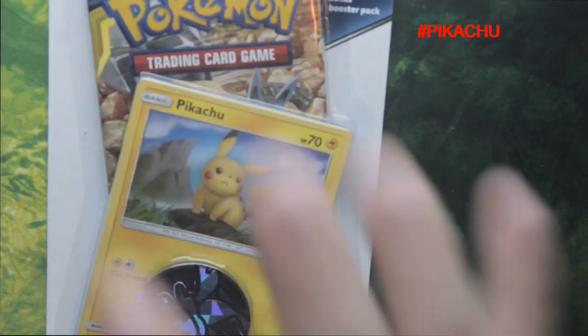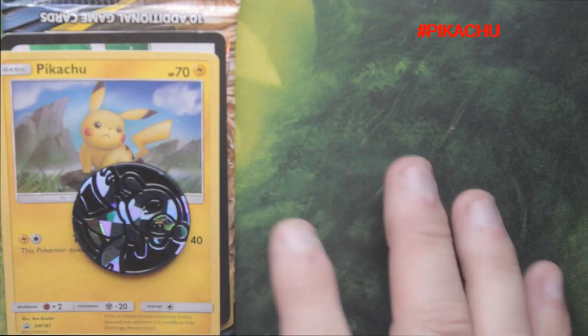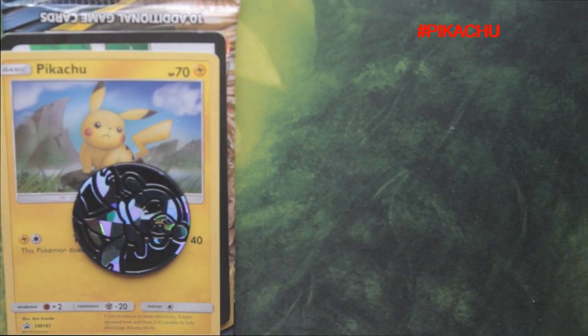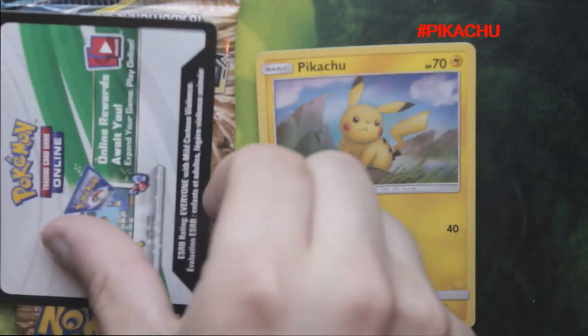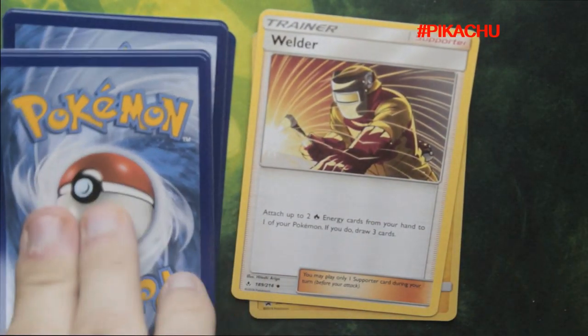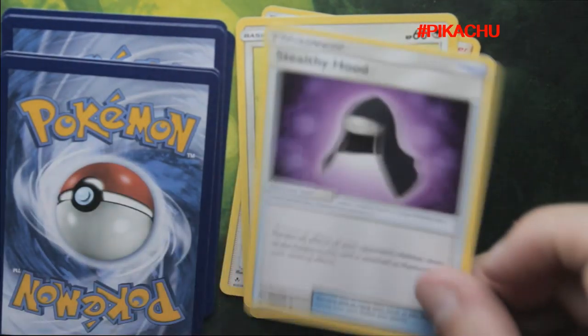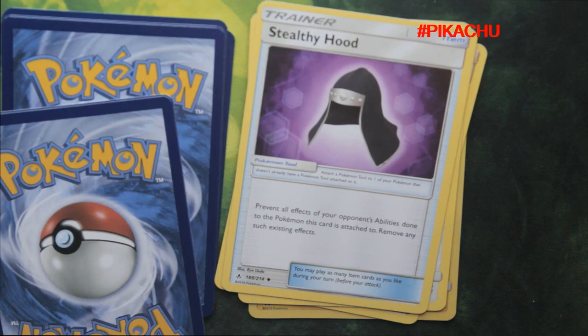Shall we open this and see what we get? So basically this is what we got — like the same as our last pack. A nice shiny coin, we've got the Pikachu coin, and shall we go through the cards? We've got a trainer card Welder, and we've got a Hapini which is really cute.